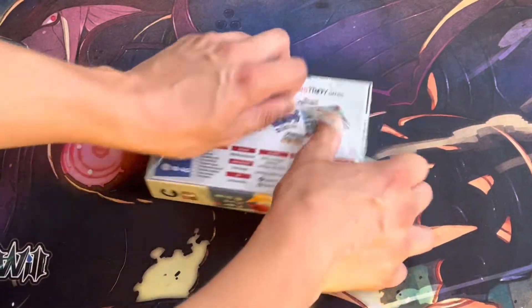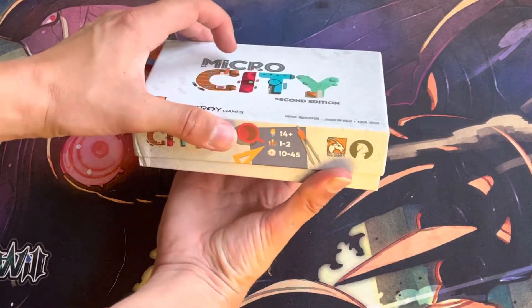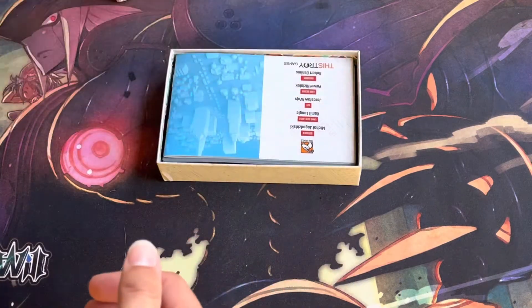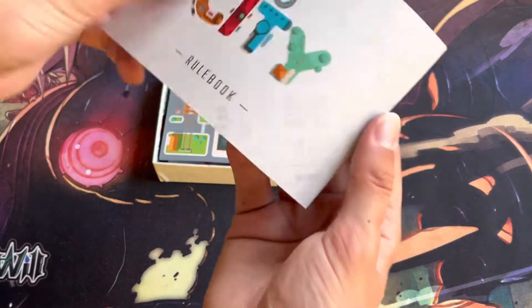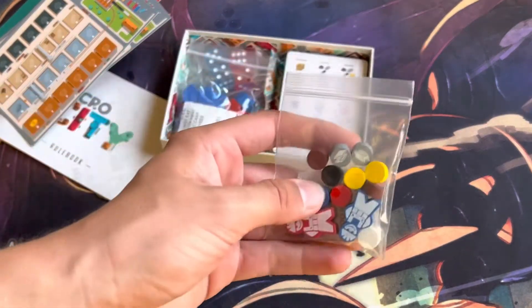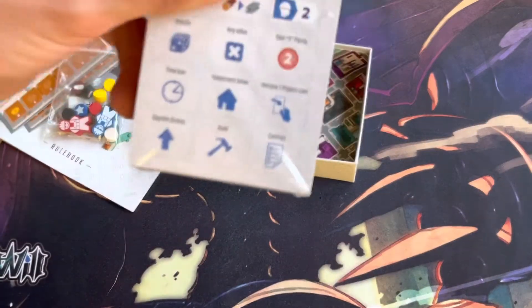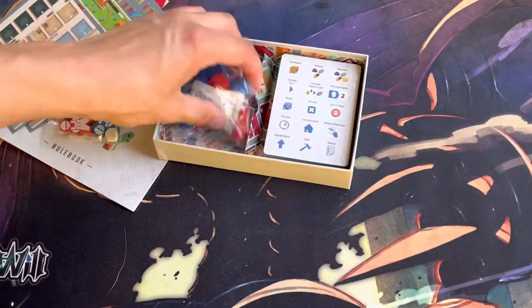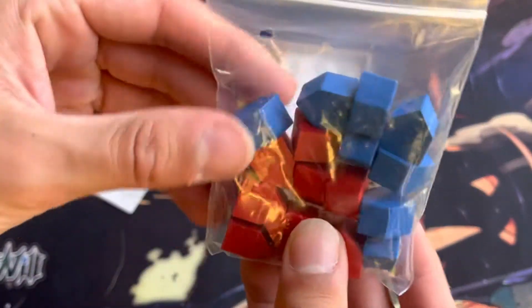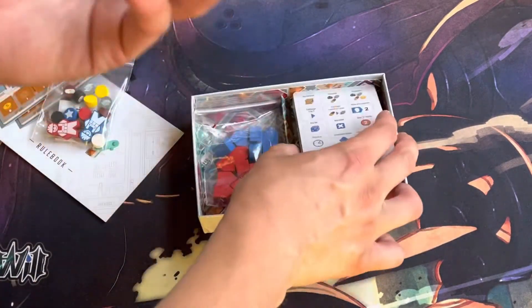Let's open this up and show you what's inside. Your instruction booklet. It's got the two sheets for up to two players. It's got some wooden pieces, some cards, some house tents, and four dice.